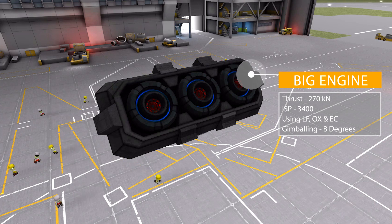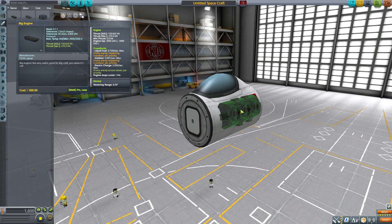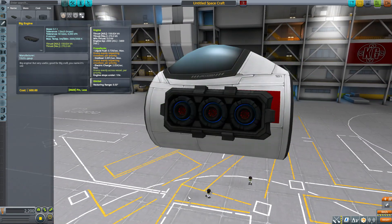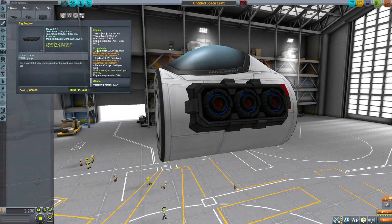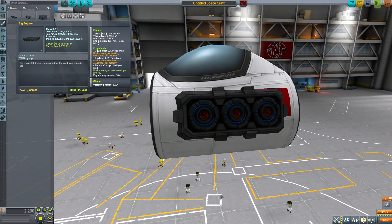Starting with the first one — the big engine — which provides 270 kilonewtons of max thrust with a max ISP of 3400, using liquid fuel, oxidizer, and electric charge. It also has eight degrees of gimbling for added control. Popping it on here, it's quite a cool looking engine — I really like the modeling on this thing. Lots of fun little details, very well made, and good texturing. It may not be exactly stock-alike but it's pretty darn close.